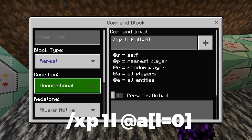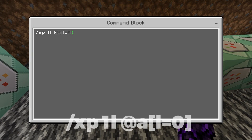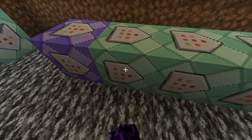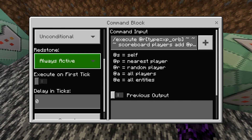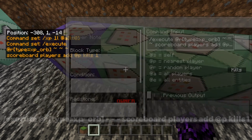The first one is a repeat, unconditional, always active, lane ticks enabled. This is slash XP one level at all level equals zero. The next one is chain, unconditional, always active — execute at random type equals XP underscore orb. Then scoreboard players at player kills one.